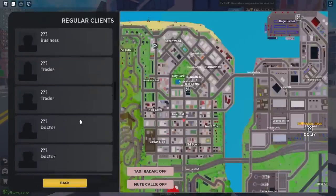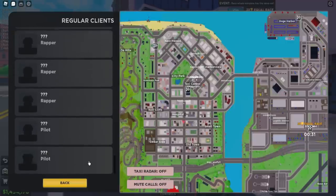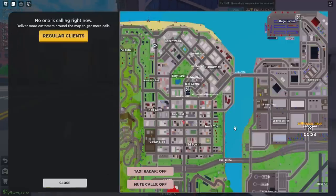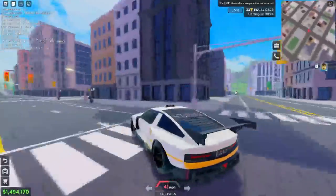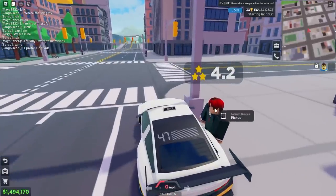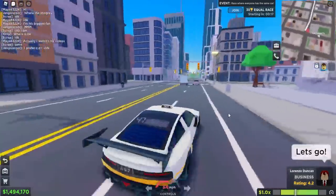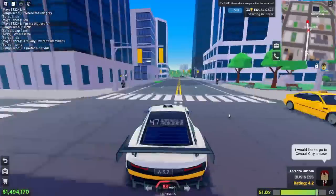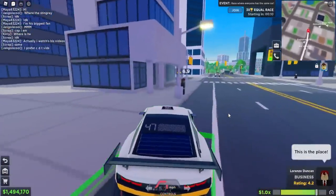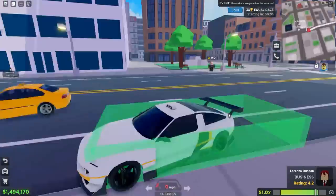Let me get some clients. There's a prompt: 'Get a good relationship with the mayor' — I'm guessing that's how you unlock certain clients. We got a 5.7 rating, let's pick up this 4.2 nearby. This thing is way too fast, I can't control it. Here we go — the Hyundai 47, first ride done.